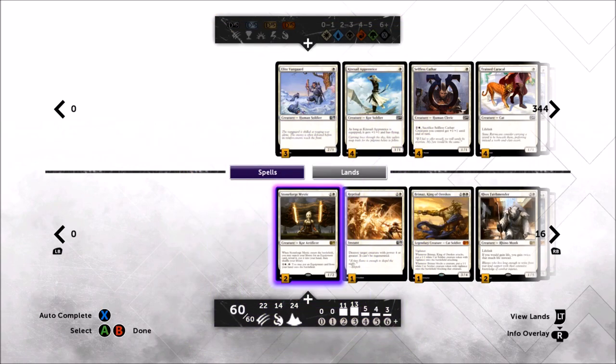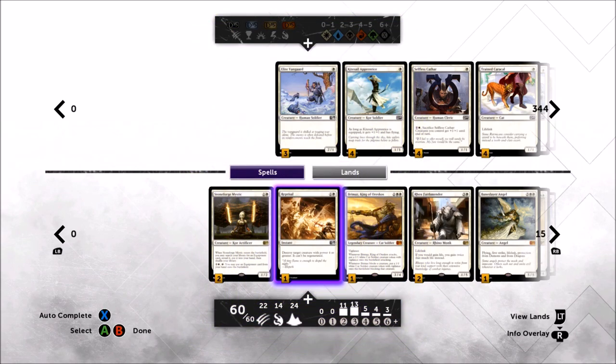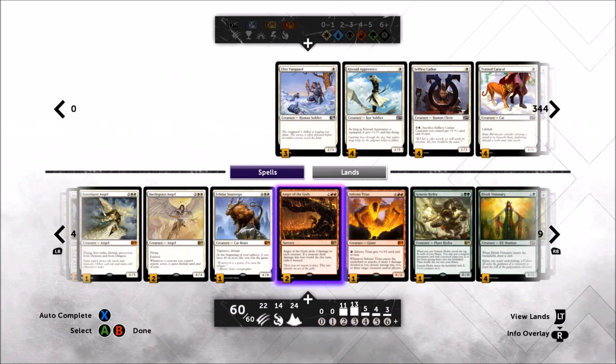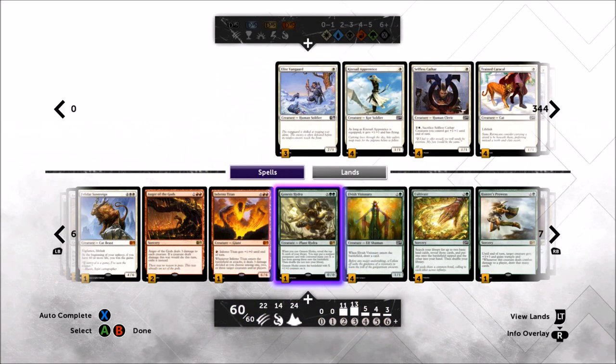We're playing one copy of Reprisal — a flex slot, a little more removal is never bad. At two mana we're also technically playing Genesis Hydra, which really isn't a two-mana spell — it's more like a ten-mana spell — but the deck editor lists it at two. It's a way to cheat a permanent into play for free under countermagic. Like Reprisal, this is a flex slot. There are three cards in this deck I'm still undecided on; the rest after testing is pretty solid, but three slots are still being tinkered with.